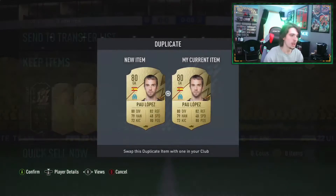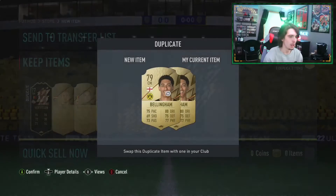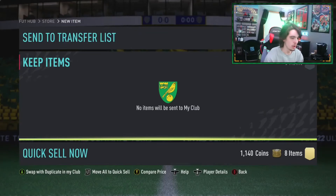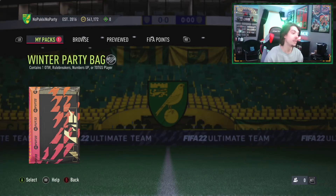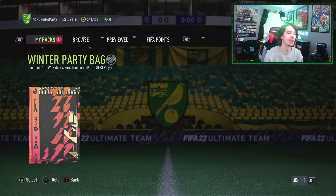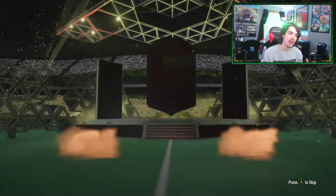We'll discard it — Rodrigo, Jude Bellingham with a Pentacore — discard that. I think only two players from those are tradeable. But now we have our party bag, which gives us one Ones to Watch, a Rule Breakers, and Numbers Up or a Team of the Group Stage card.